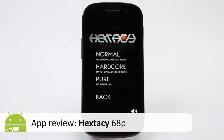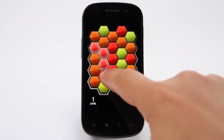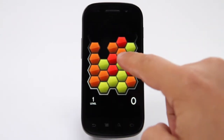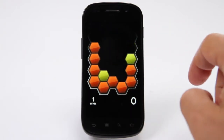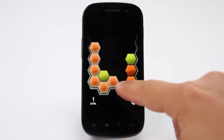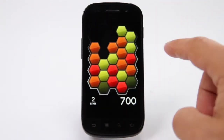Hextasy, like many other tessellating shape-related puzzlers, relies on a keen eye and the ability to spot a pattern emerging while thinking two or three moves ahead. The basic idea is simple: match coloured hexagons in groups of three or more and highlight them with a single continuous stroke to remove them from the board.